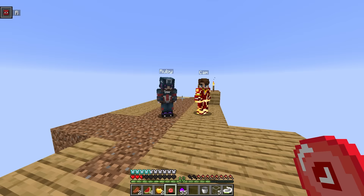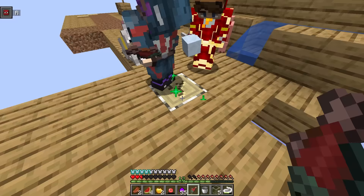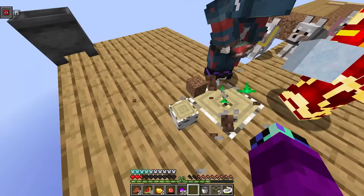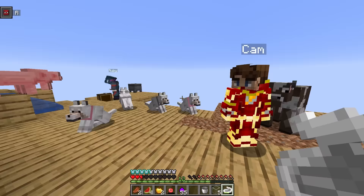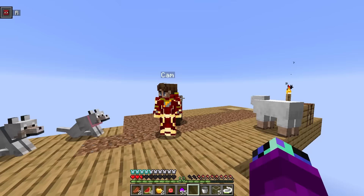Back to breaking the one block. We need to get end portal frames if we want to get out of here. I thought we were gonna get them from the lucky blocks. Joker, how are we supposed to meet you in the end with no end portal frames? You're not... oh my gosh. Guys, we have to escape! Is there any other way to get end portal frames? Wait, I've got an idea!